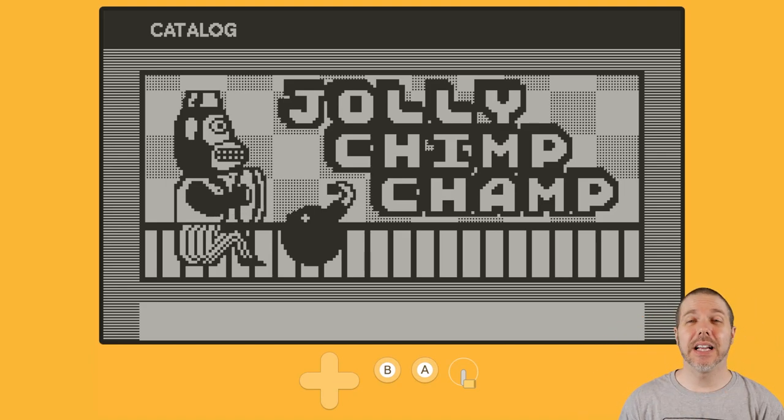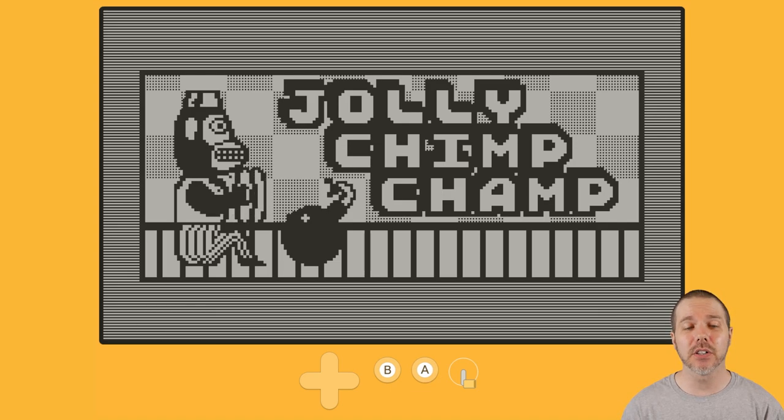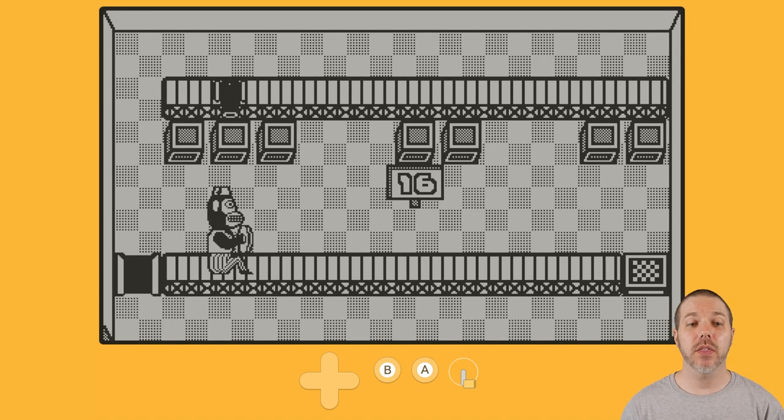Welcome back to Destination Playdate. I am your host, Attack Slug, and this is Jolly Chimp Champ, out now on Catalog. It is $6. It is a crank-based puzzle game, stage-based, with 100 stages. You are controlling with the crank the conveyor belt in each of these stages, trying to get your creepy cymbal monkey to the goal.